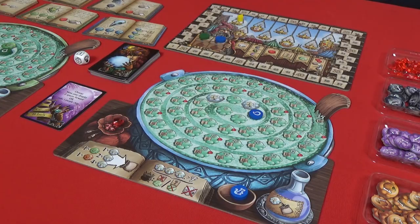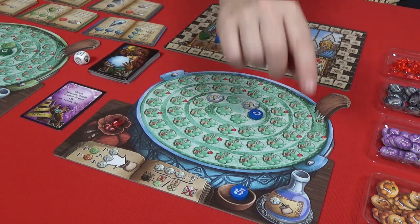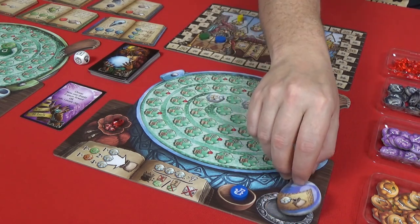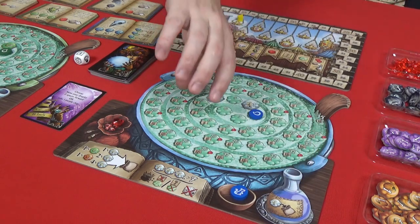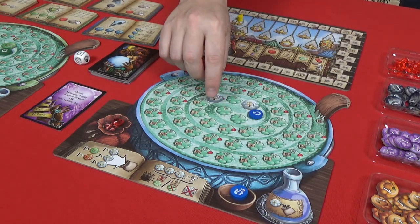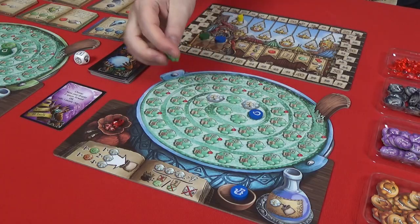This might be a good time to explain what the flask does. If it looks like your pot's going to explode, you can use your flask — just flip it over to show it's empty, pour it into your pot, then remove the last cherry bomb you placed in, if that was your last token to place, and put it back in the bag. But I am not going to use it just yet.